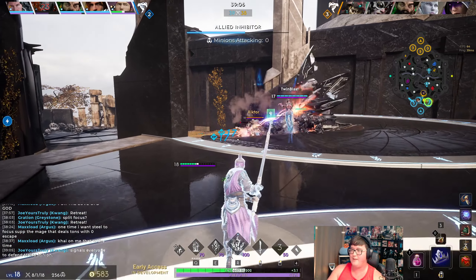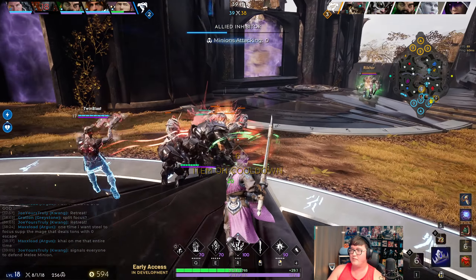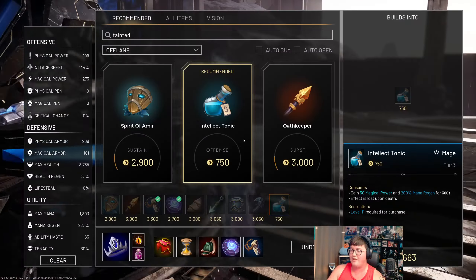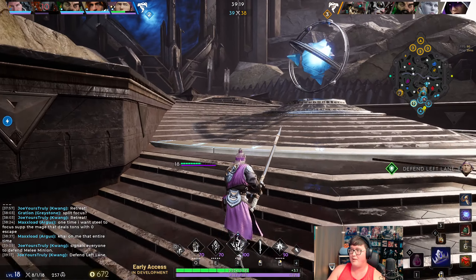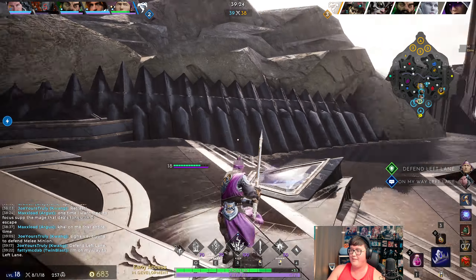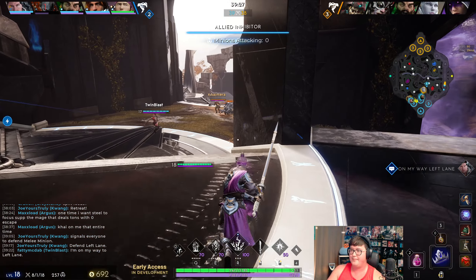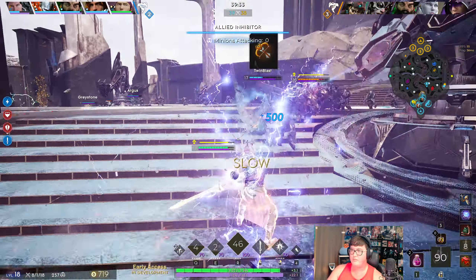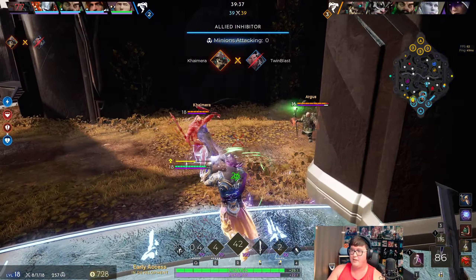Now we go defend right. They don't have the fine buff, so they have great poking damage but not great pushing power. As long as we just play patiently and keep defending, we should not be taking fights — if anything, fights should happen on the tower so we have tower help. Yeah, trying to go for the dive — he went for the blink. Wow.